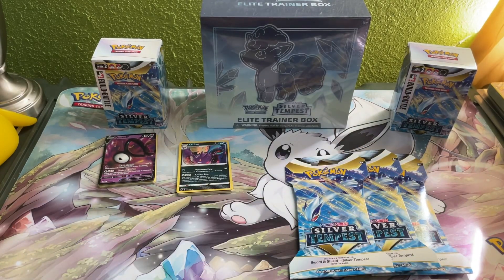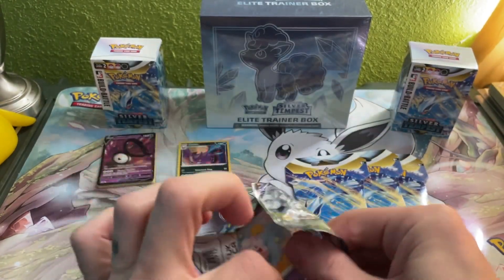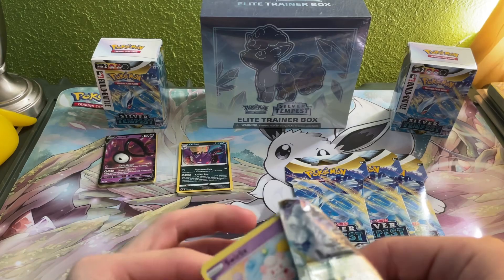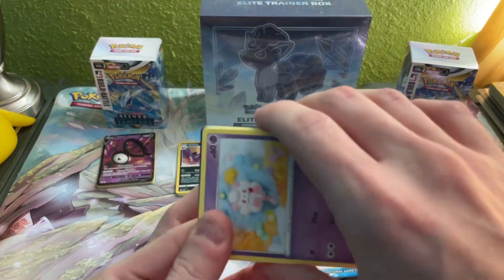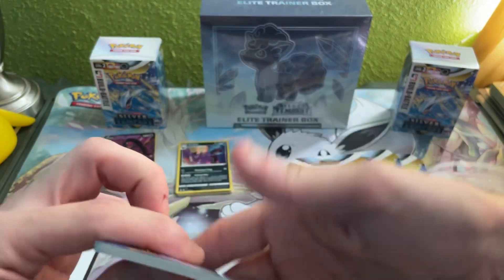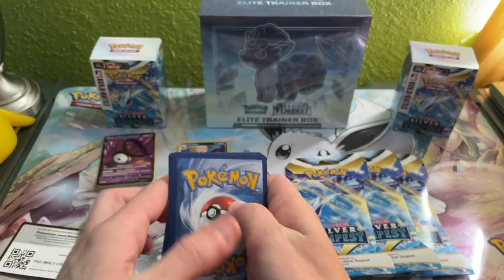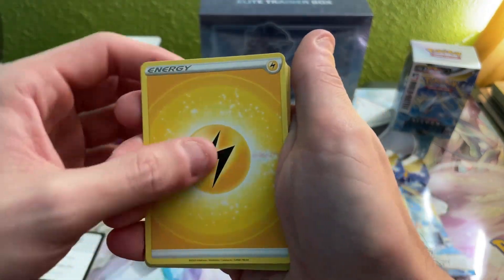Let's get into these last four Silver Tempest sealed blisters. I want that Lugia alt art — that'd be so amazing if we could grab it. We're about to find out in these last few packs. There's still a lot of other awesome stuff I want to pull, but that's the main one.